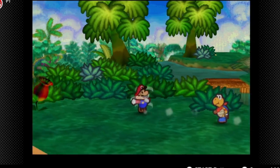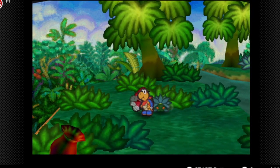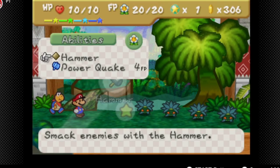We're going to switch our party members because we're going to run with Mai so we can fight enemies. This is going to be normally tough for them, but I can kind of show how OP Power Quake is.